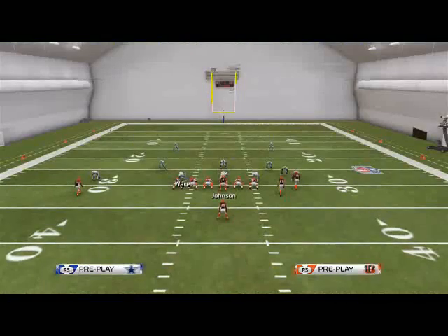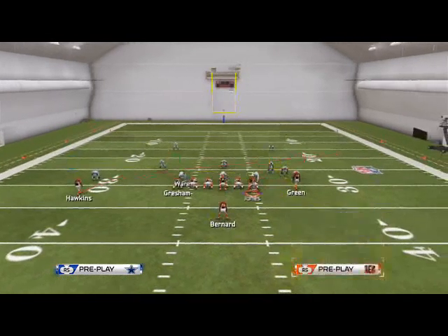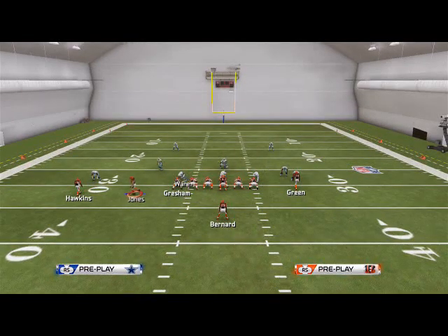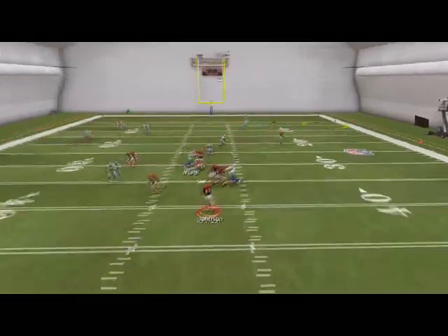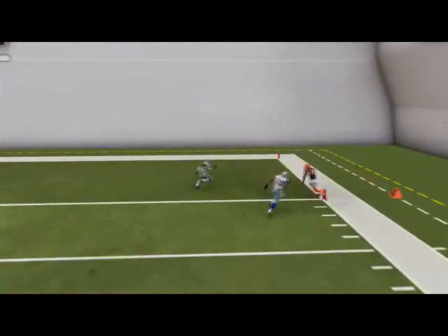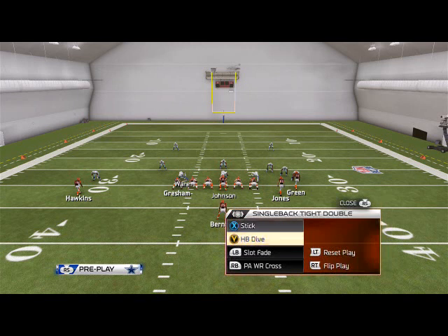In Cover 4 it won't be open, but in Cover 3 Stack it will be open. So if there's a linebacker on him you're good; if there's a corner on him, I'd suggest looking away from that route. The last route — to Green — is probably one of the better routes in the game, passing down and to the outside. He does a really good job — a 35-yard gain there against man. That's PA Wide Receiver Cross.